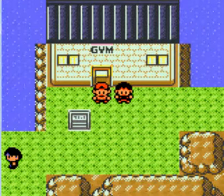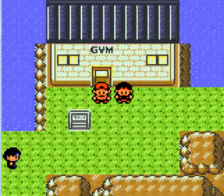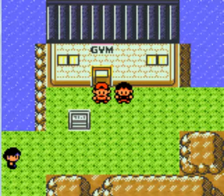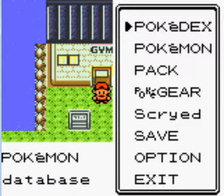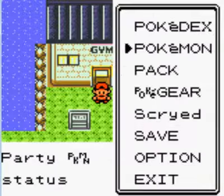Hello guys and welcome back to my let's play of Pokemon Gold. When we last left off, we had just beat all the Team Rockets inside Goldenrod City and now we are here at Blackthorn City, where we are going to be taking on Claire at the gym. One thing you want to have is a Pokemon with Strength, which is why I have Rocky with me.